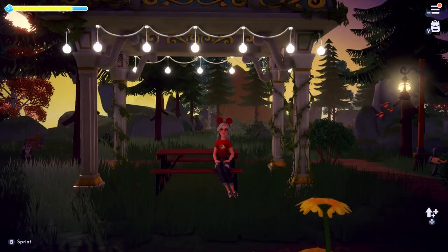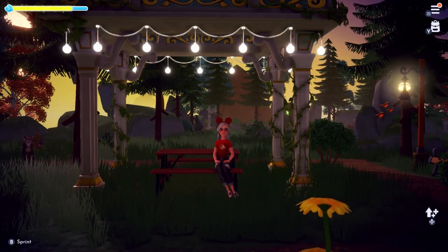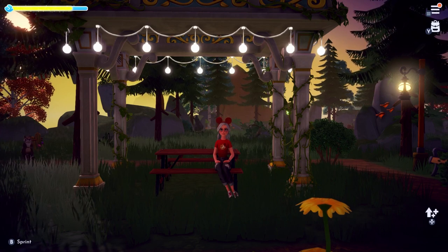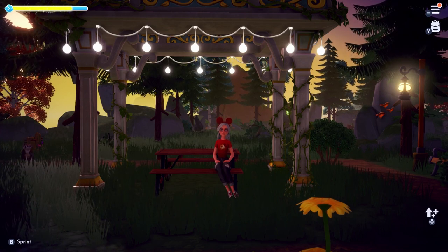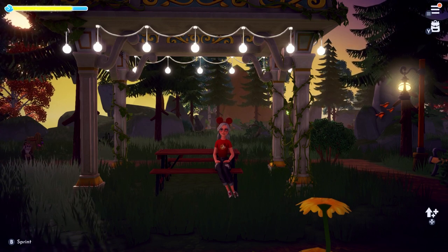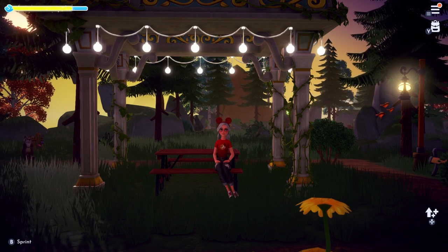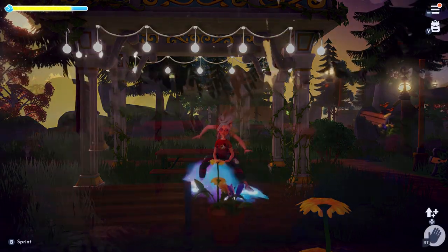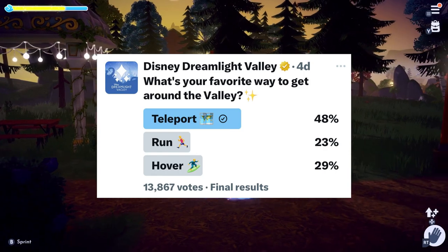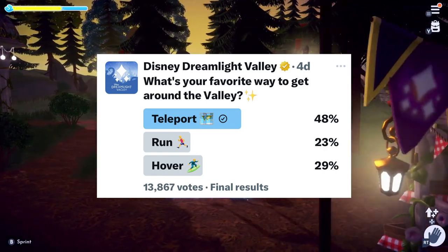Hello and welcome back to my channel. Today we are going to revisit Remy's Realm because of all the realms I talked about in my previous video, Remy's Realm still proves to be the most useful realm and it definitely deserves its own video, especially now that update 4 has introduced us to hovering. Recently on Twitter, Disney Dreamlight Valley asked what's your favorite way to get around the valley, and teleporting won by 48%.